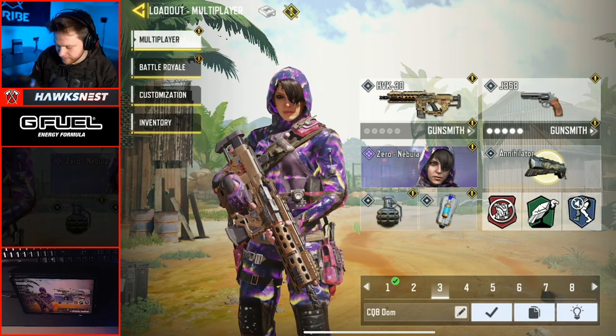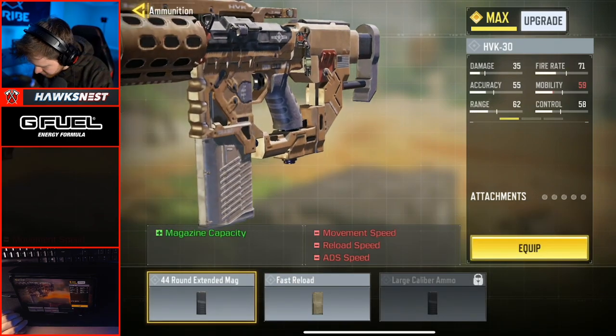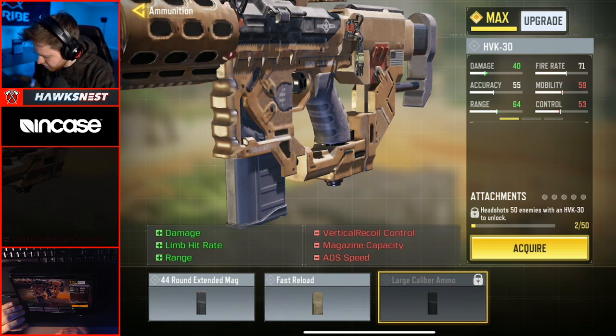If you're wondering exactly what attachment I'm talking about, if we go into the HVK gunsmith and then go to ammunition, you can see the brand new attachment is going to be the large caliber ammo, which you can actually unlock by getting 50 headshots with the HVK.